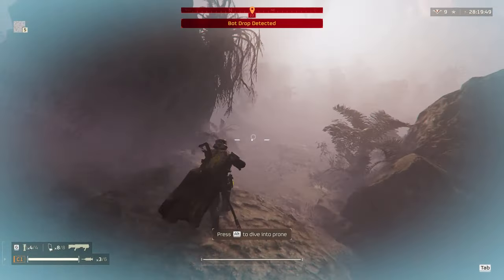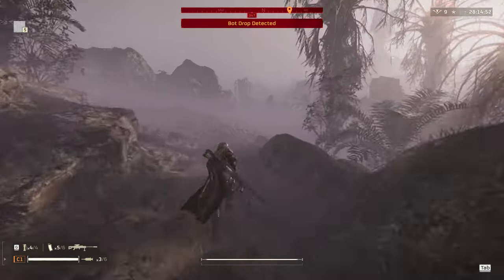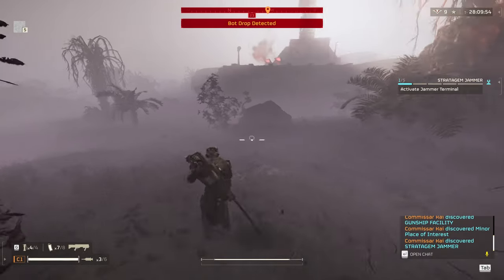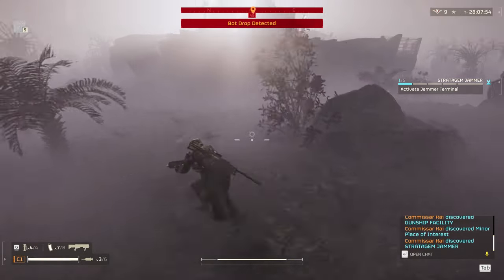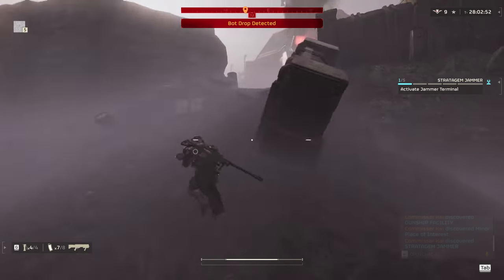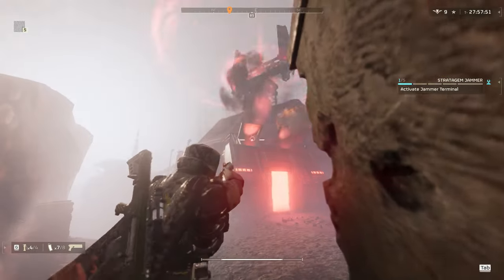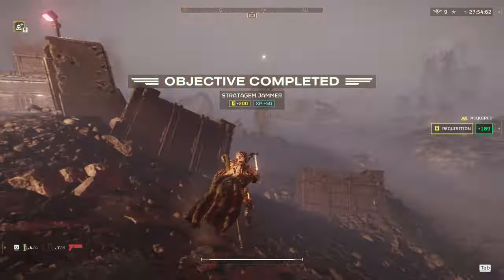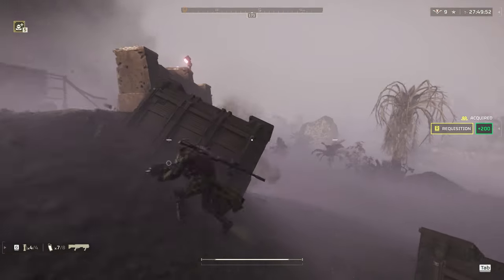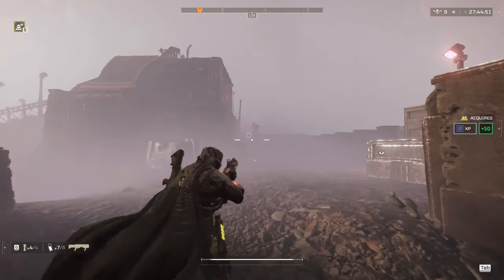I take out the Rocket Devastator and run to the Stratagem Jammer because without it dead I can't operate in the area well. When there's a Stratagem Jammer, look to see if there's a Fabricator attached to it. If you see a Fabricator connected to the actual Stratagem Jammer, you can take out the Fabricator and it will destroy the Jammer — no need to do the mini game where you turn the computer on and off. With that substantial obstacle out of the way, we circle back to deal with the other objectives.